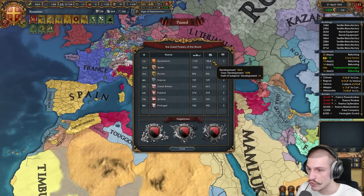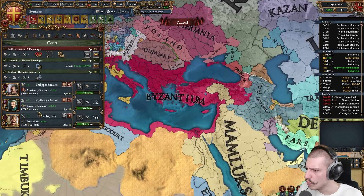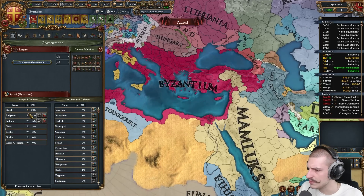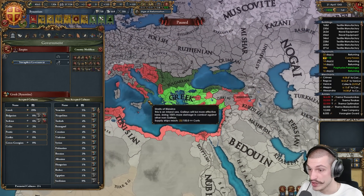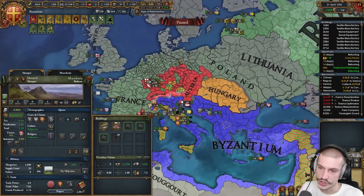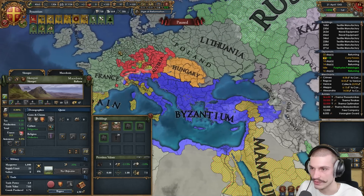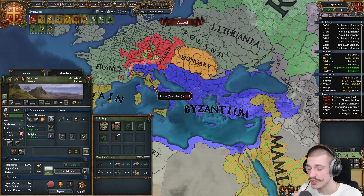Going into the great powers list: number one with 600 dev, more than Spain — looking really strong. In the court tab: decent rulers, level four advisors with some odd levels, maybe picked for modifiers rather than levels. In the government tab: accepted and promoted cultures. He went with the decision to convert everything, and has Greco spawning in southern Italy already — very nice. In the diplomacy tab, though, this player is in a coalition — which is exactly why you don't want to expand into Italy too early.